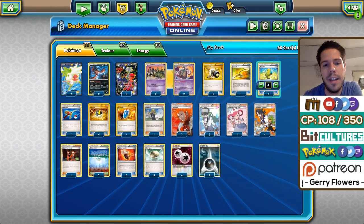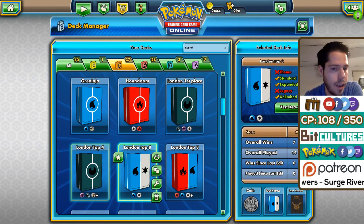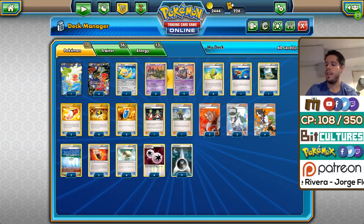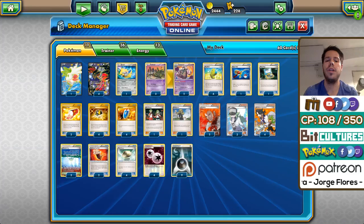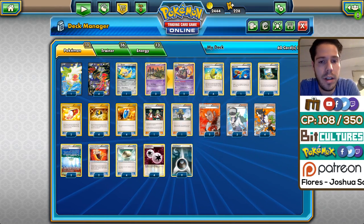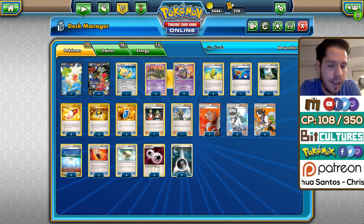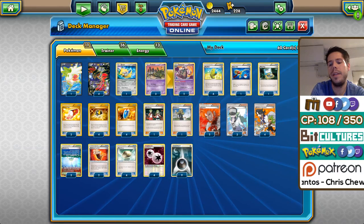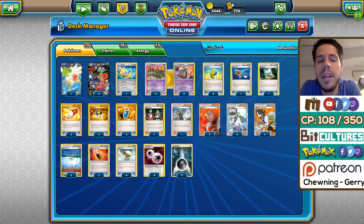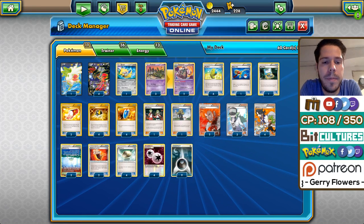The next deck is Robin Schulz's top four Yveltal. He was heavily criticized in the Facebook groups after posting his list because of the Fright Night debate I mentioned earlier. Fright Night seems to be either loved or hated — people think it's amazing with the best attack and ability in the format, or they think it's mediocre and easy to play around if you have the right list.